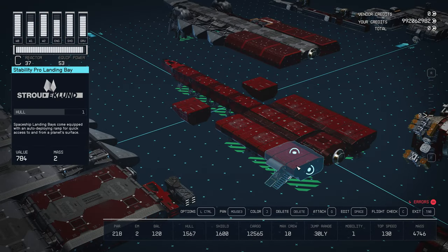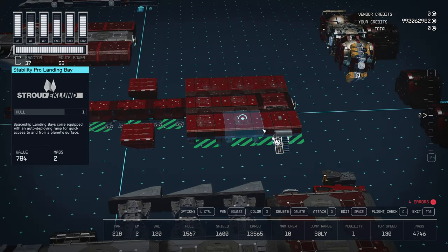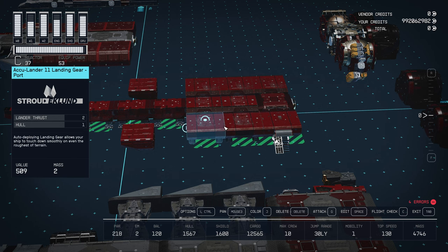As always, we're going to start with the landing bay, which in this case is the Stroud-Eklund Stability Pro Bay. Directly attached to that, we have a one-by-one companion way of your choice, and the landing gear.